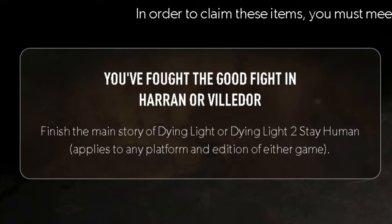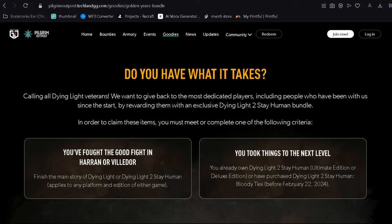The first way is by completing one of the two games — Dying Light 1 or 2 — just completing the campaign once. This can work on any platform.